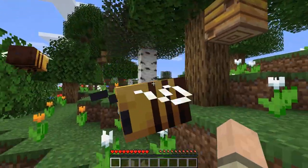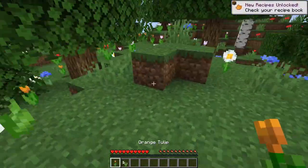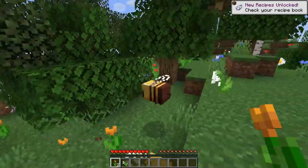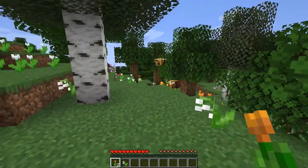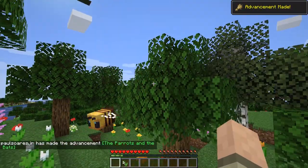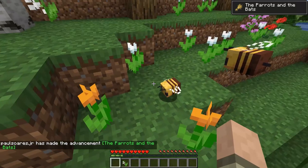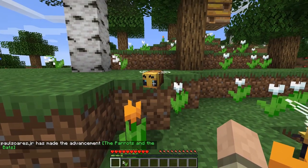I'm still learning about the bees, but that's what I've learned so far. Let's grab a couple of flowers here. We can actually hold them up - they love flowers. They follow you around if you have flowers in your hand, and you can breed them. Check it out - one flower apiece. It's all about the birds and the bees, or the parrots and the bats, whichever comes first. And look at the little baby bee. He's adorable. Get to work, you little stinker.